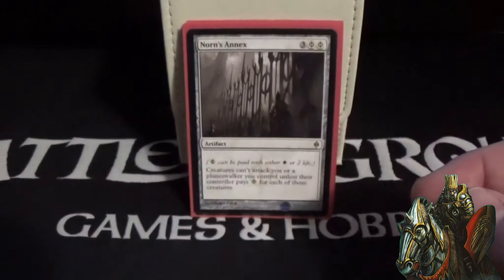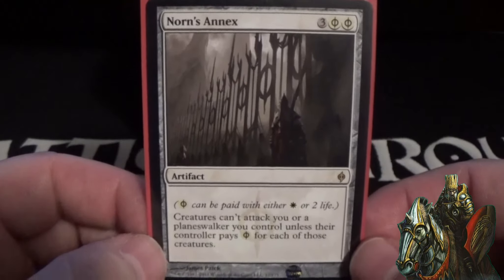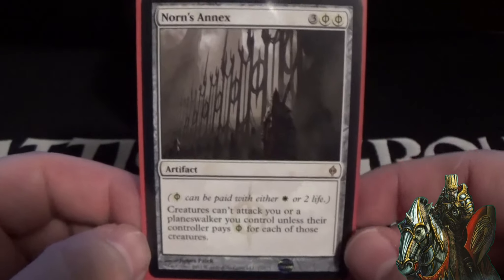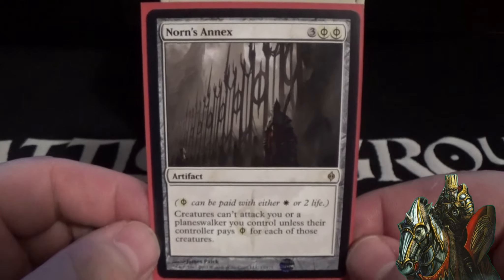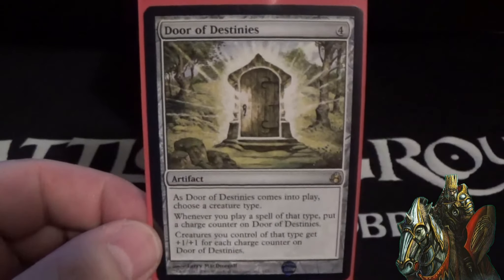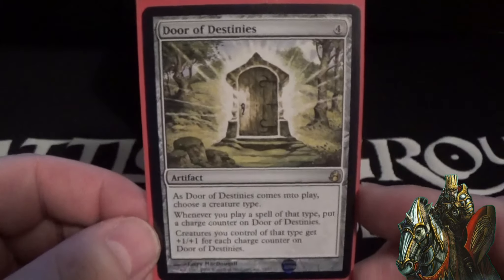Norn's Annex is kind of like a Ghostly Prison — it costs five but has phyrexian white mana so you can pay either with a white mana or two life. Creatures can't attack you or a planeswalker you control unless their controller pays one phyrexian white mana per creature, so if your opponent isn't playing white they're forced to pay two life every time they want to attack you. Door of Destinies is an auto-include for any tribal deck. When it comes in, choose a creature type — obviously soldiers — whenever you play a spell of that type, put a charge counter on this, and creatures of the chosen type get +1/+1 for each charge counter.